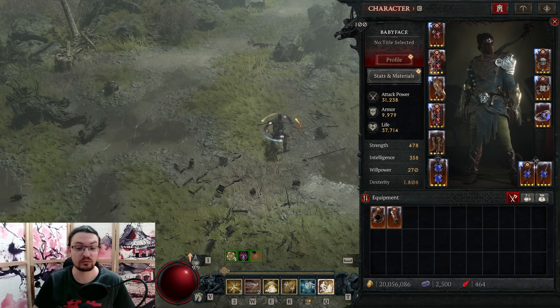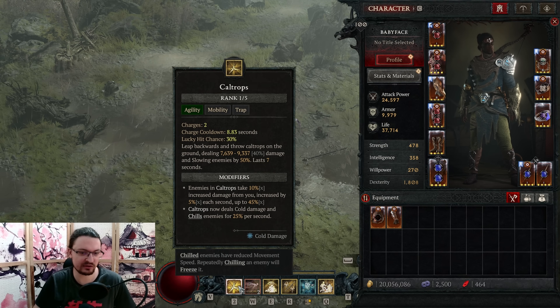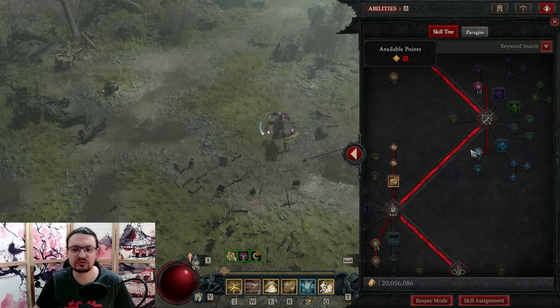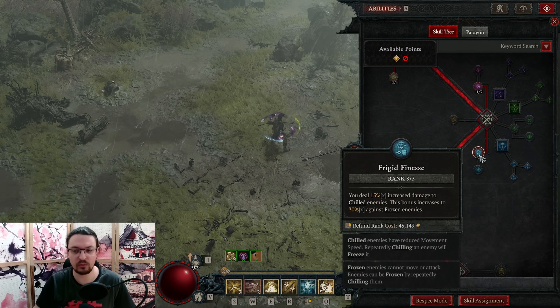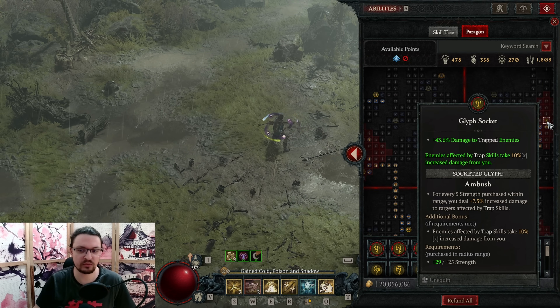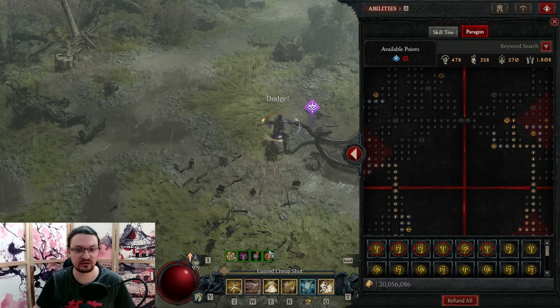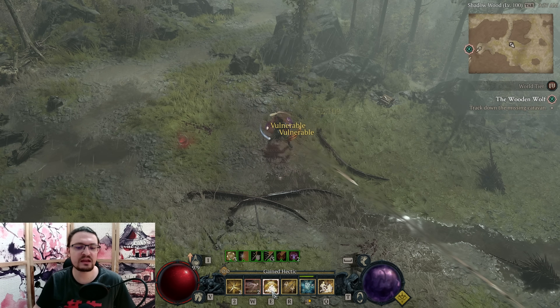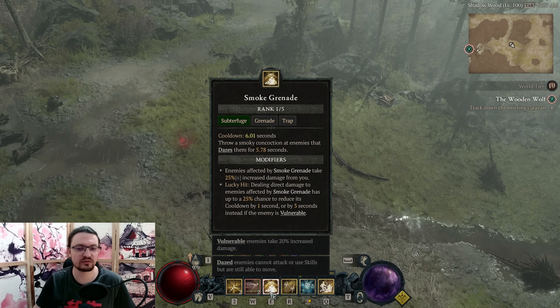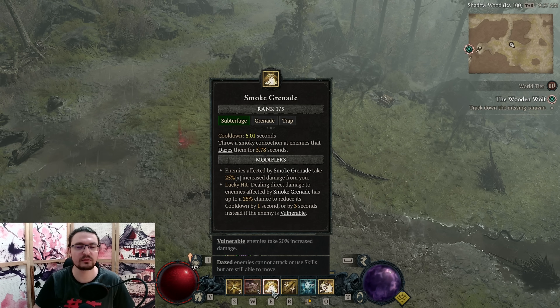Once we have achieved the grenade-to-trap conversion, we can use the Blast Trapper aspect, which now has a 30% lucky chance to proc a shadowy explosion and apply vulnerable to all enemies hit. This is our way to proc vulnerable with a ton of additional damage. Since we now have a grenade that's also a trap, and we have our caltrops with cold conversion applying chill to enemies, we can utilize Frigid Finesse for a more multiplier, the Control glyph, or the Ambush glyph that gives a 10% more multiplier for enemies affected by trap skills. And smoke grenade also has an innate 25% more damage multiplier if someone is affected by smoke grenade — this is going to buff our damage through the roof with basically 100% uptime.